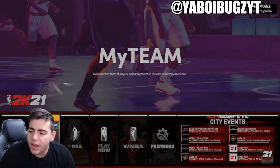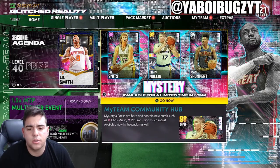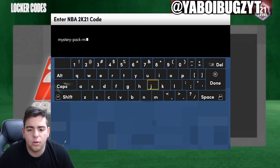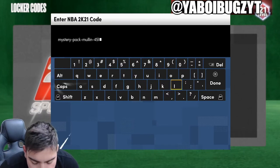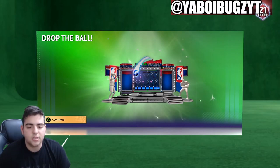These mystery pack locker codes are so trash. At this point in the game, why even drop locker codes? I just don't understand, they're just not good. We also have mystery cards — whatever, they're just terrible cards. Here we go, mystery dash pack. Also in this video, we're going to go over every other locker code — it'll be down below in the description so you guys don't miss any. This locker code is pretty trash. 2K really fell off this year.